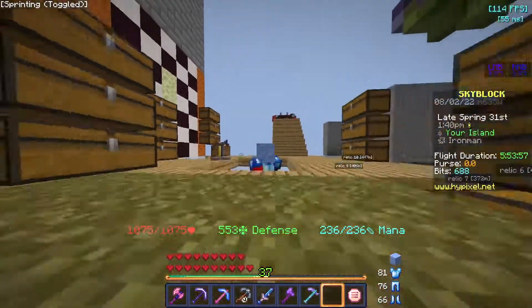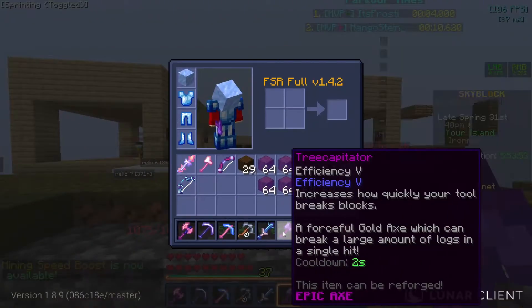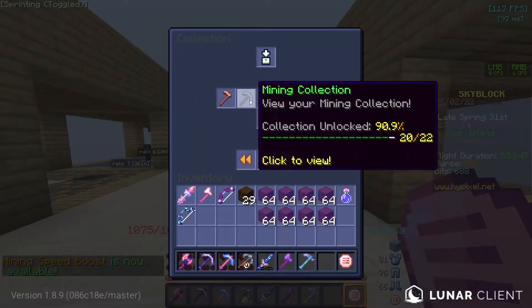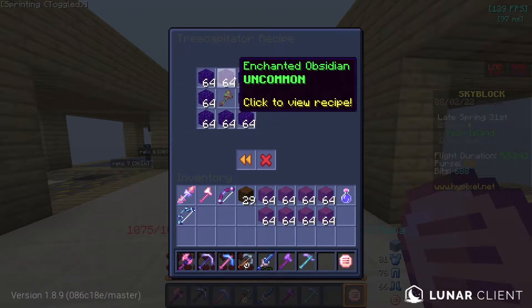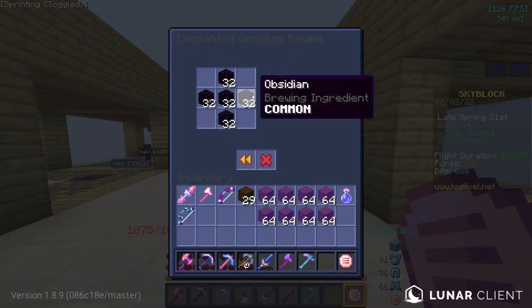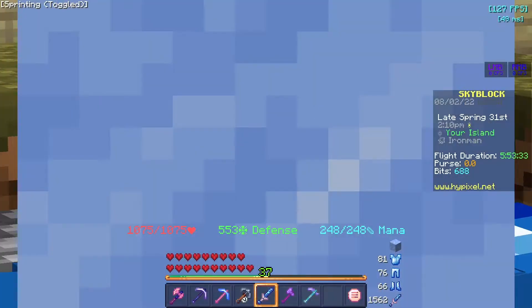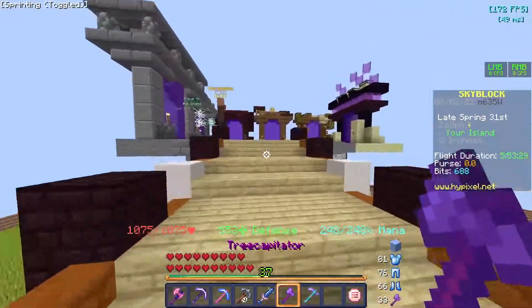How I got this, you ask? Well, I first had to get this tree capitator. And mining all that obsidian — just look at this recipe. You need 512 enchanted obsidian, and for one enchanted obsidian you need 160 normal obsidian. To do all the maths for you, it's a lot of obsidian — it is too much for one man. But I was able to do it.